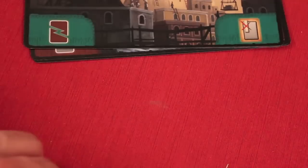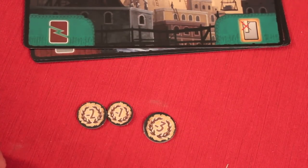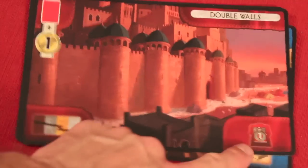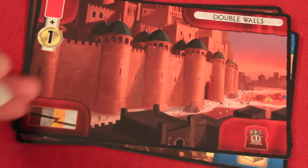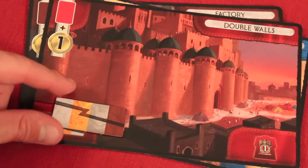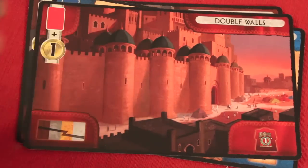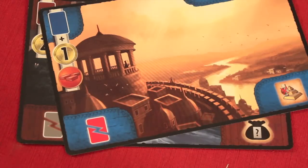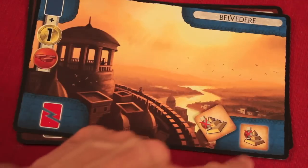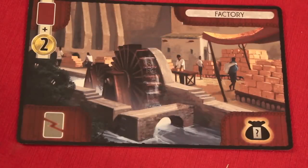If at any time you cannot pay the penalty, depending on the age you receive a minus one, minus two, or minus three token giving you negative points at the end. For example, Double Walls rewards you with one military point, but the penalty is placing a tile over your wonder board, losing the resource or benefit of your wonder for the rest of the game — that's a really bad penalty. Most penalties are worse than the rewards.